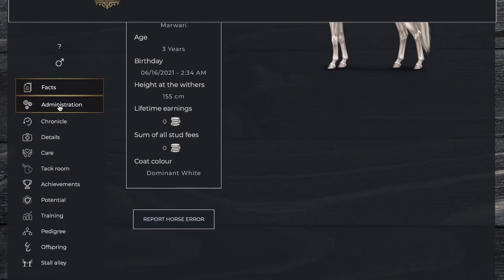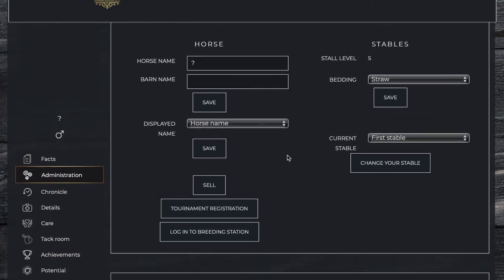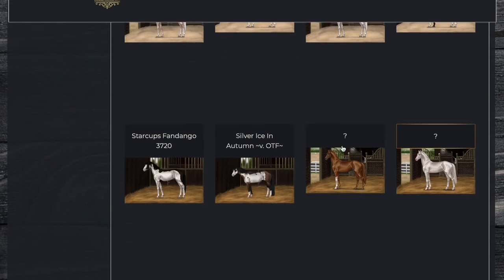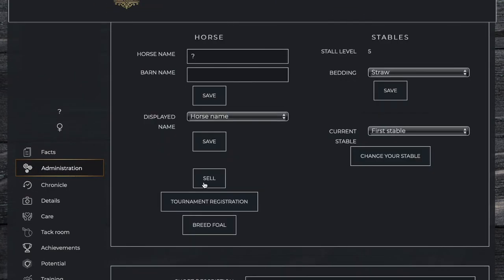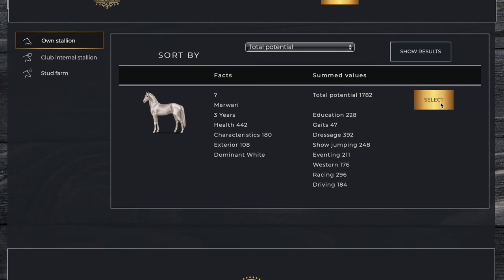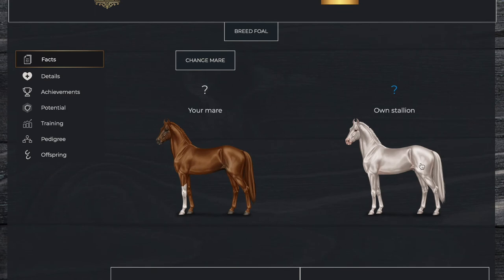We're just going to go ahead and breed these two right here. We're going to go to our administration — actually, we're going to go to Stall Alley and scroll down until we see our Marori mare. Then we're going to come to Administration, Breed Foal, Own Stallion, and breed to this one. We have our Marori mare and our Marori stallion.